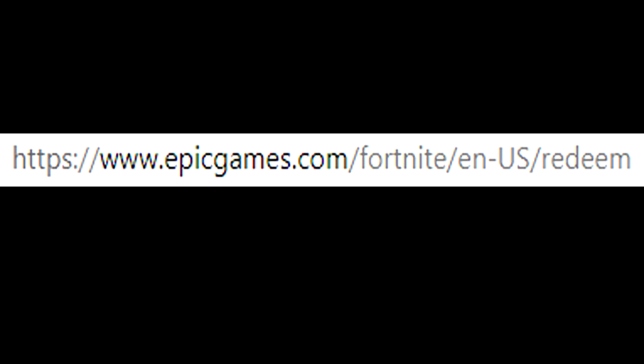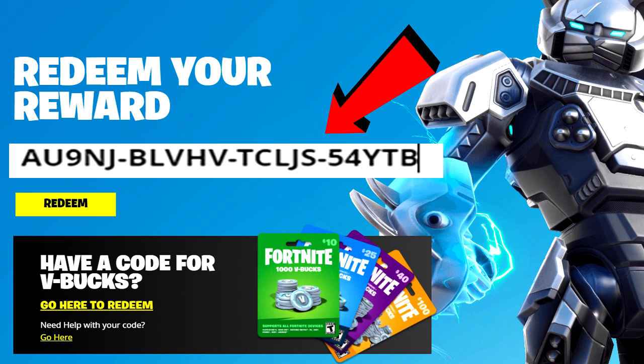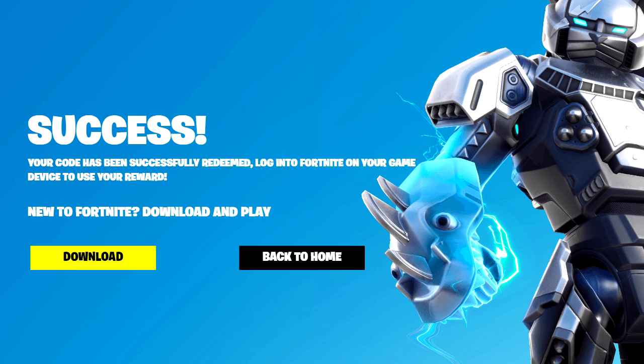Once you click on that link, I recommend you sign in on Fortnite.com. Whether you're on Xbox, PlayStation, Switch, or PC, just basically sign in. And as soon as you sign in, you're gonna enter this code right here. Once you enter this code it should give you an option to activate it — it will say 'Redeem a code.' Just activate it, make sure you click on activate.